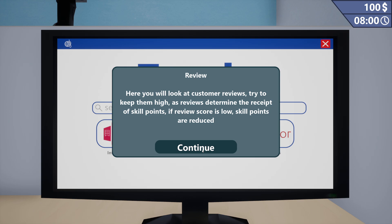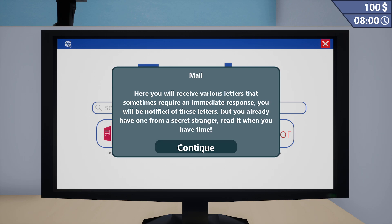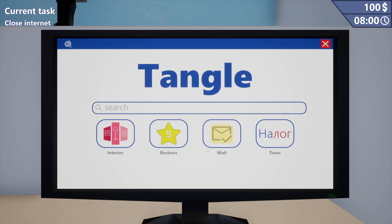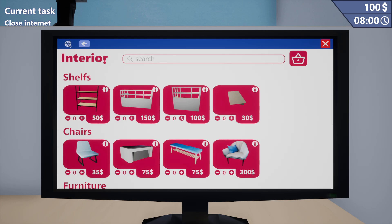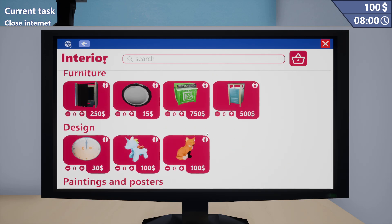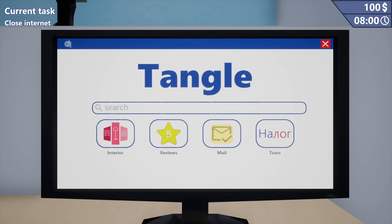Here you will look at customer reviews. Try to keep them high as reviews determine the receipt of skill points. If review scores low, skill points are reduced. Here you will receive various letters that sometimes require an immediate response. You will be notified of these letters, but you already have one from a secret stranger — read it when you have time. In the taxes tab, you have every three days to pay. Interior upgrades make your store better so people will give higher reviews.